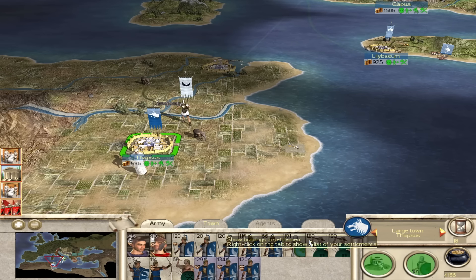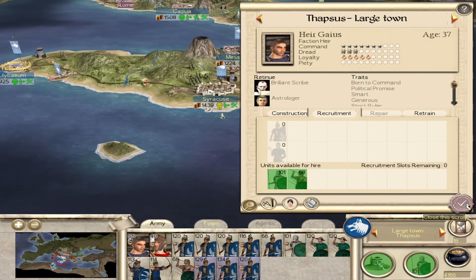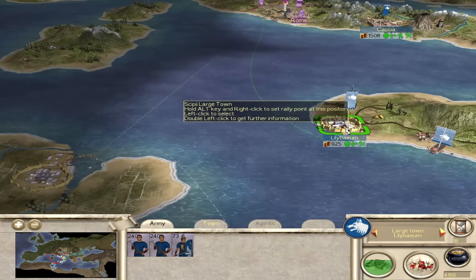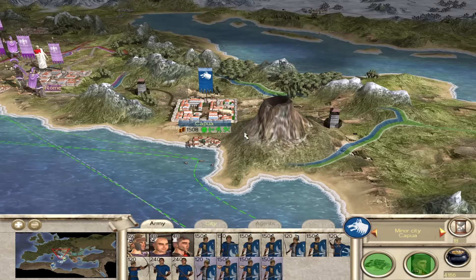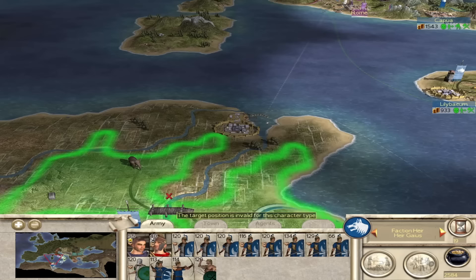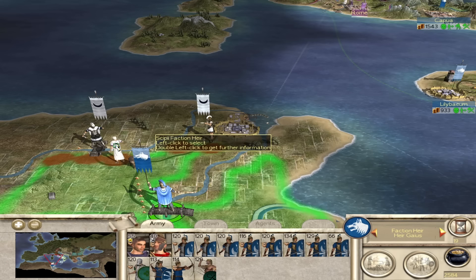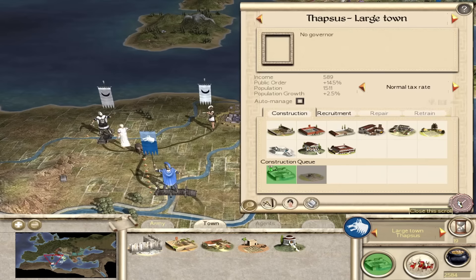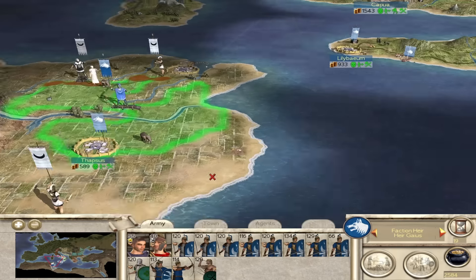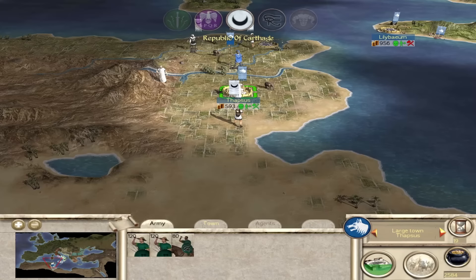We'll build some basic buildings here. I can't replenish the hastati unfortunately. I do want to push for Carthage - we'll do that next turn. The faction heir is gaining a bit of dread, which should hurt the enemy's morale - very helpful for taking walls in sieges. Now we march up to the bridge. That's a big stack on the bridge - I think we just stand on the bridge and see what they do. Our hastati are a little battered but we've got the principes. Come on Carthage, attack me on the bridge!